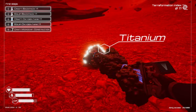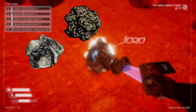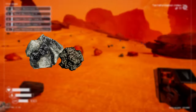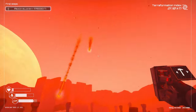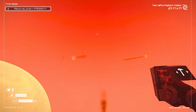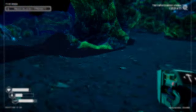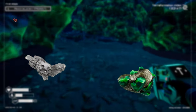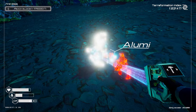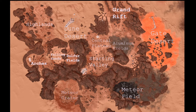Now let's move on to where to find resources. The first ores you're going to come across are iron, titanium, ice, silicone, magnesium, and cobalt — these are literally just lying on the ground for you to take. They don't respawn, but after a while you're going to start seeing meteors, and those have ores in them as well. The next ores you're going to need are aluminum, uranium, and iridium. Aluminum can be found very rarely scattered across the ground, but you're more likely to find it in the Aluminum Fields, which are conveniently right next to the Central Plateau.